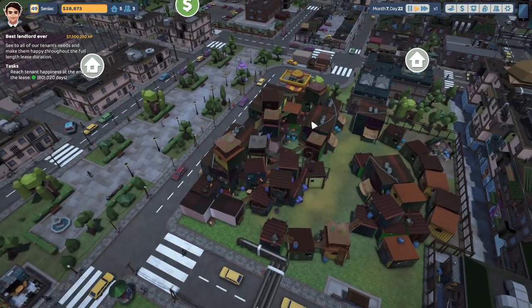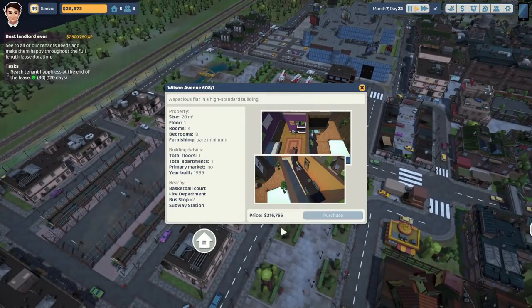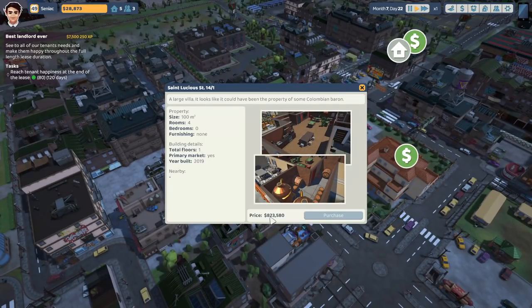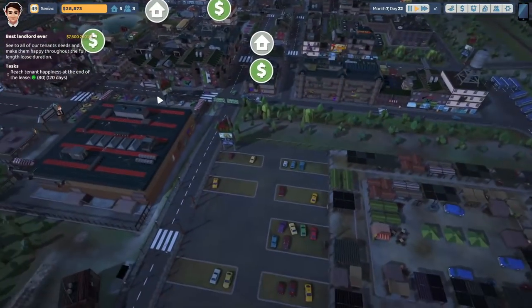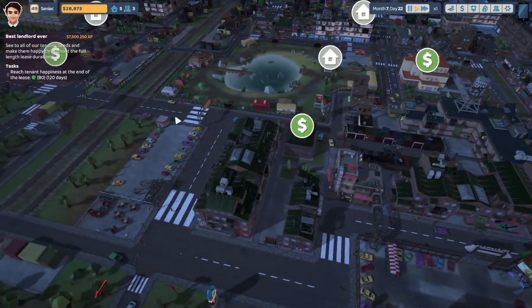Back in the slums then. What are the property prices like over here? 216 — that's not too bad. That was 900,000 though, don't get me wrong. So they're still expensive, but it's not as ridiculous as it once was.